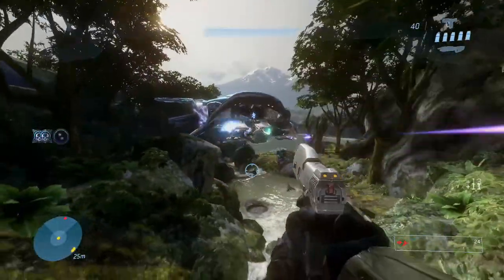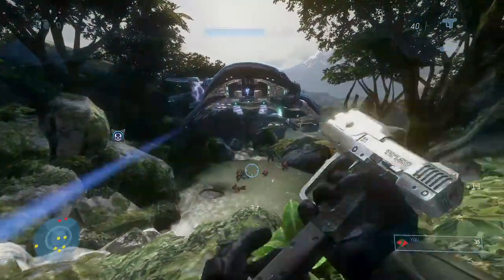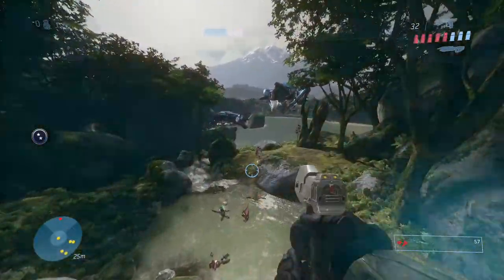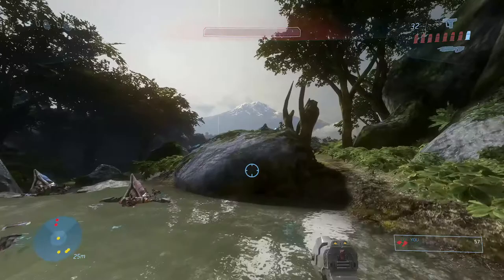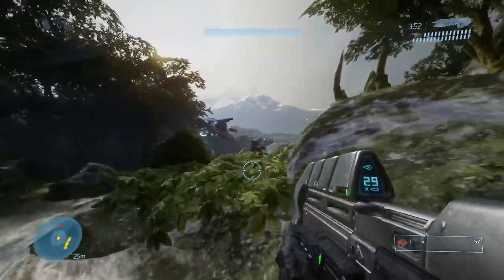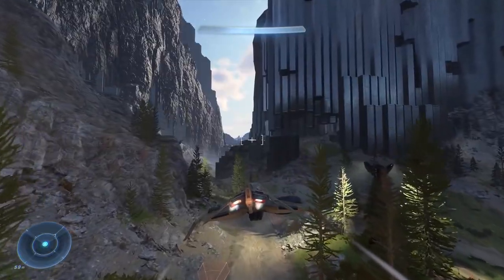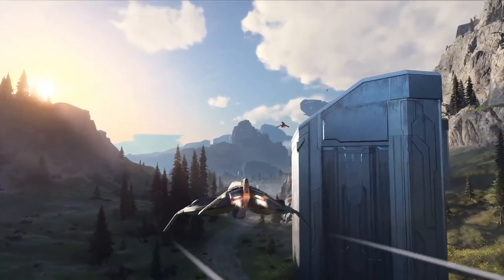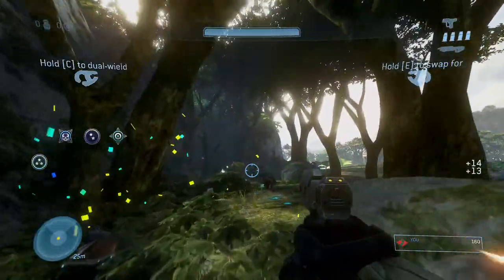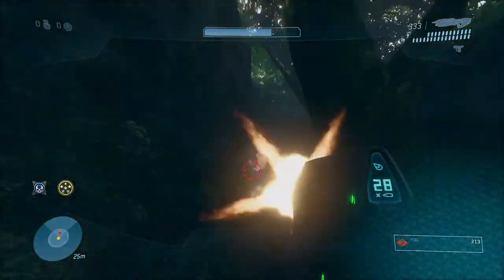These drop pads mean you'll never start an engagement at a disadvantage in terms of gear — you'll always have the upper hand. We saw Chief pull out a Wasp or Hornet, which is a pretty OP vehicle. In the trailer it just blitzes in and takes out a Banshee in about eight shots — instant kill basically. Maybe this was recorded on easy mode, or maybe these vehicles are unlocked progressively, but it does seem overpowered.